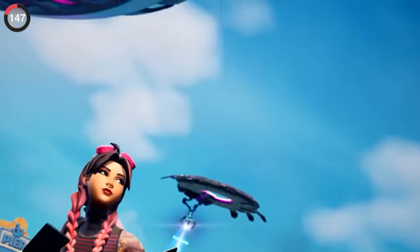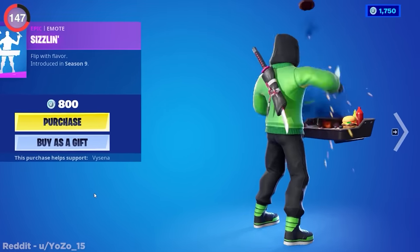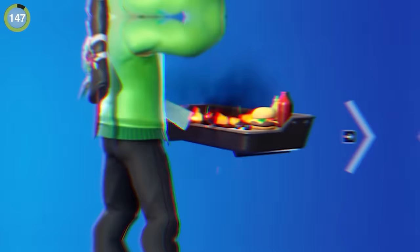Bring some food to the party with the Sizzling emote, but be careful because it can catch fire. If you wait long enough, you can see the food burning, and it's only a matter of time before they become flaming charcoal.